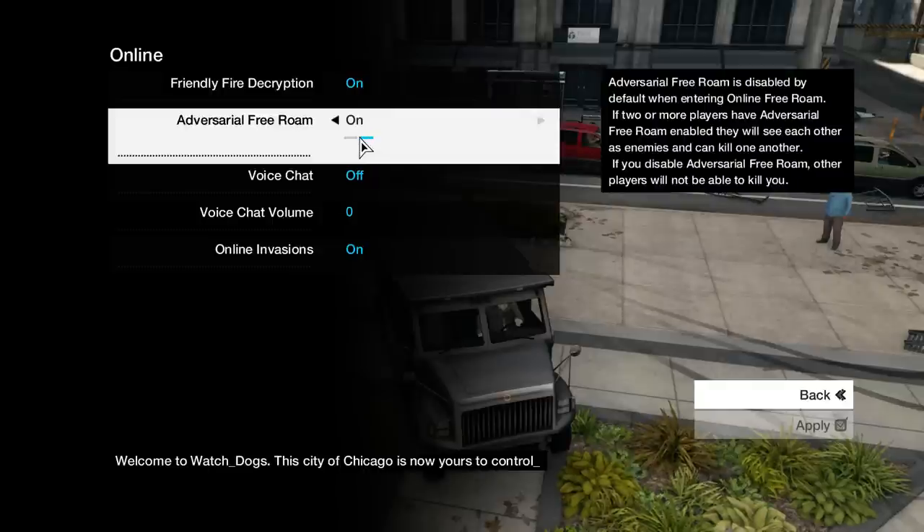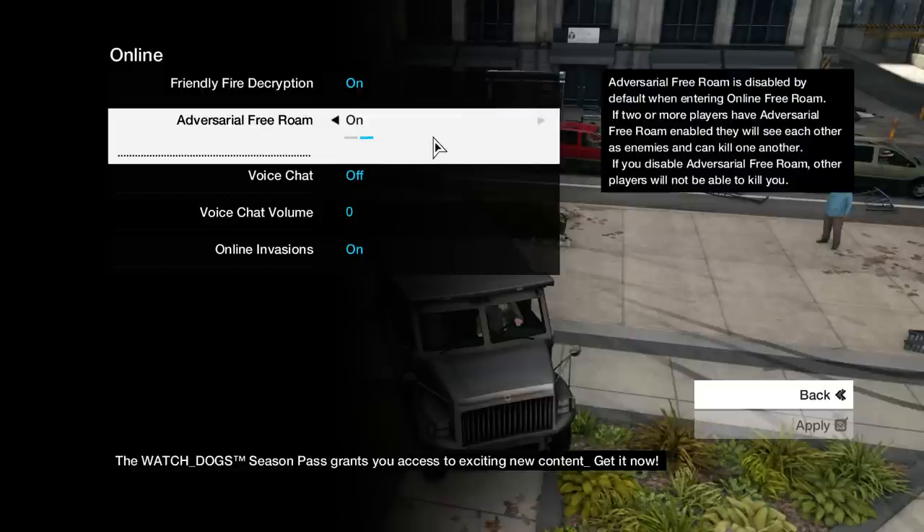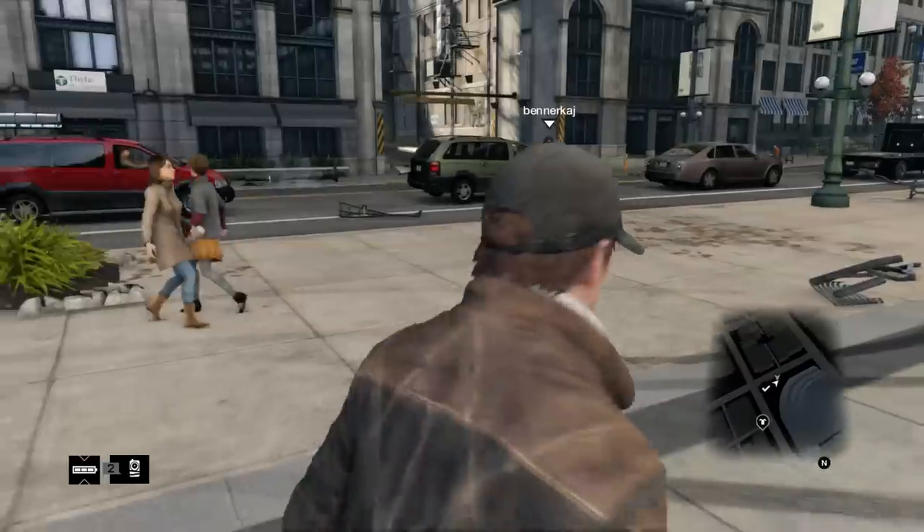In online options you can do things like toggle friendly fire on or off, and adversarial free roam — which you should enable if you want to kill each other. You have to have at least two people with this on. I'm not sure if it's a veto system where 50% or more have it on, or if it's more like a personal protection toggle.